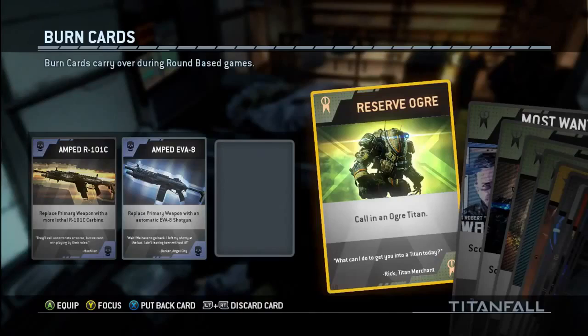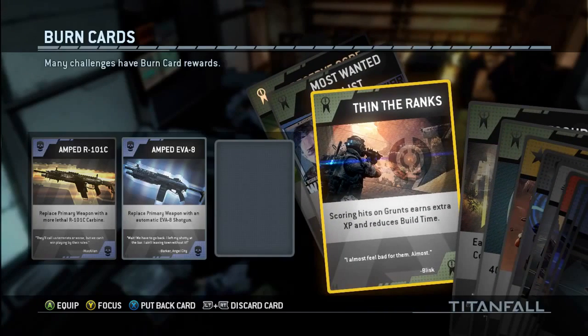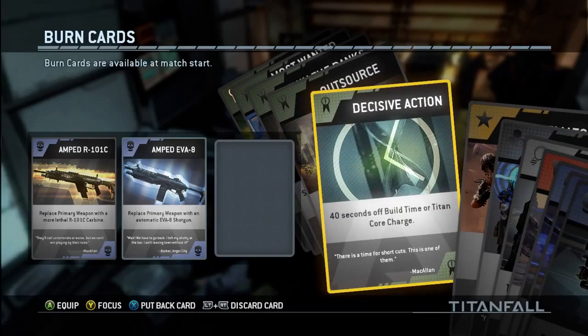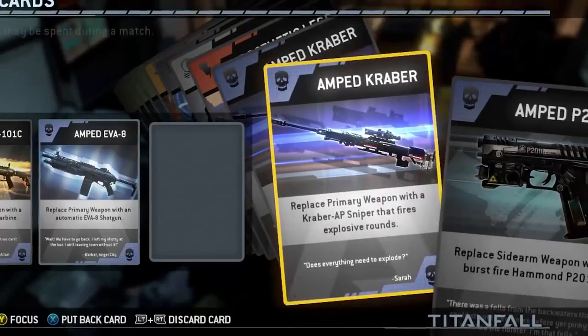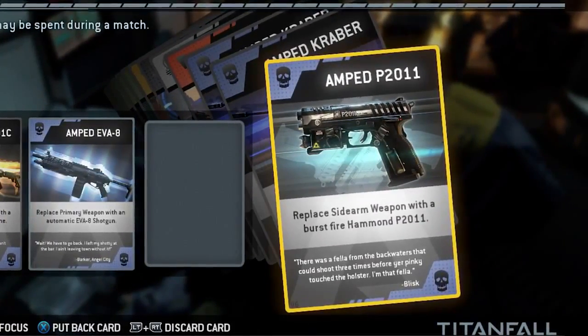We're going to be introducing burn cards to the audience. A burn card is basically a power-up that you can earn, collect them in a deck — a burn deck — in your inventory. Right before you go into the game, you can select out of your deck three cards to bring into that round with you. They allow you to have a temporary boost or ability — it could be something like double XP, a free Titan. My favorites are the amped weapons, so amped up that you'll hit targets and they just vaporize from the shot.